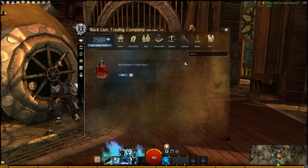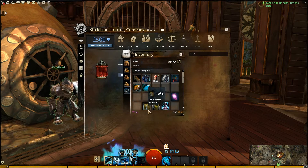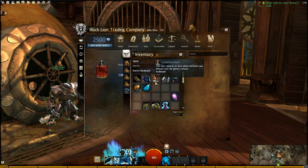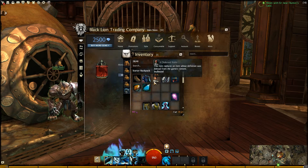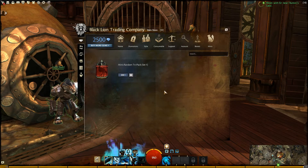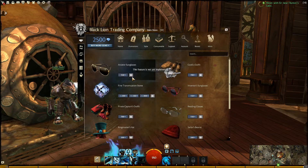Now all the minis I bought last time are gone. They turned into this item — it says 'This item replaces an item whose definition was deleted from the game's content,' with a cute little construction worker icon that says 'under construction.' And it's worth six copper.